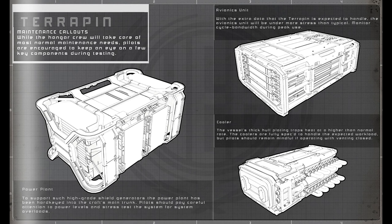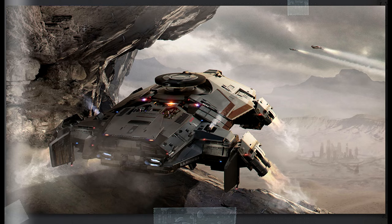Lore also talks about the Terrapin being a capable armored personnel carrier. So if that means we're going to see some modularity on the interior for seats, or it might just mean you could end up securing people going from point A to point B while they walk around your ship — either way, it's another option available to the Terrapin.